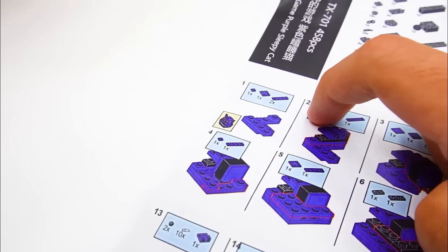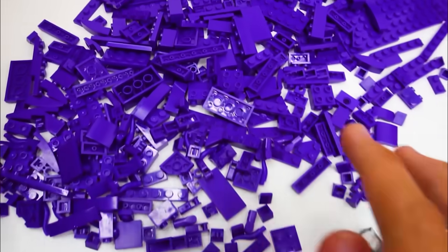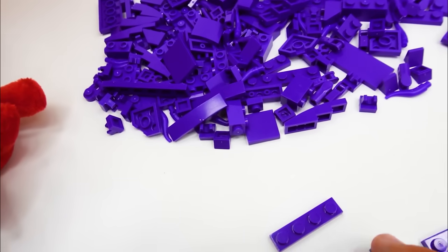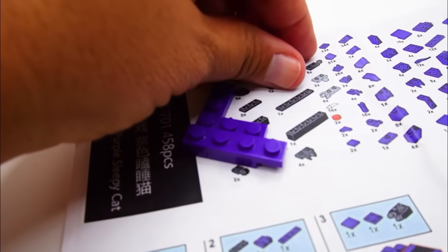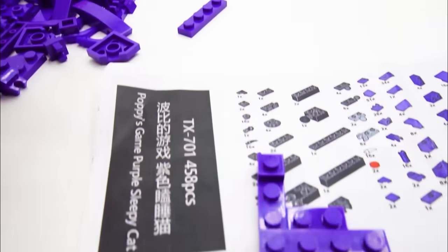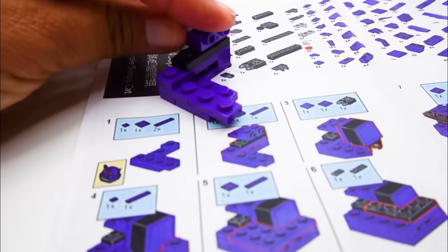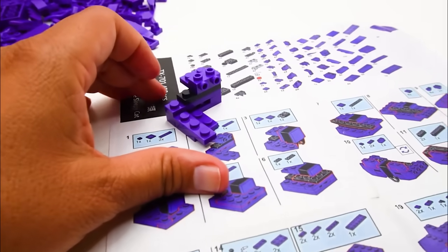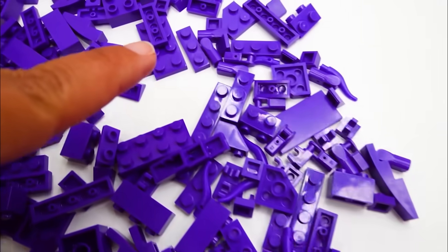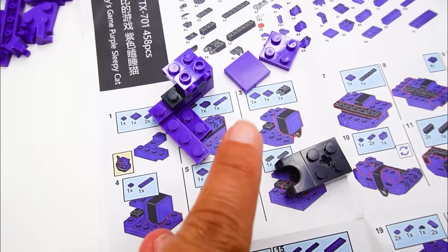I say we start building it! Over here it says we need two of these little small pieces and one of each of these small ones. Let's start looking around — we have one of these, one of these, one of these, and we need one of these small ones. We got it! So step one, we're almost done with it. Let's add this piece over here! On the second step, we need these pieces — I have them right here and we're just going to add them. We need this piece over here, grab that, then this piece here, and last but not least, this piece here. Now let's add this piece over here, and just like that, it's starting to take form!